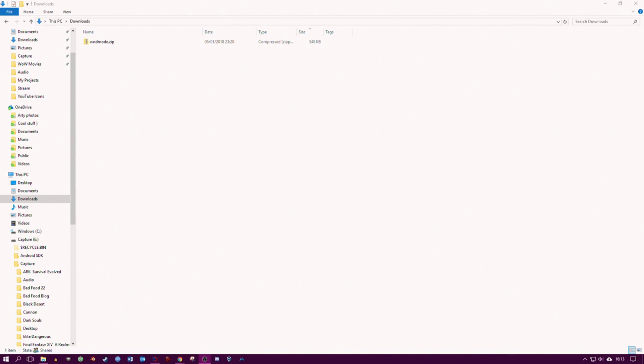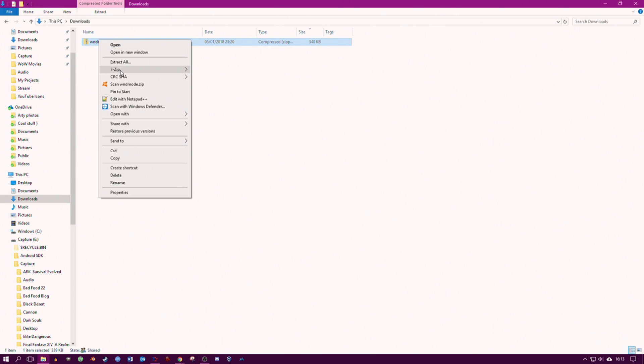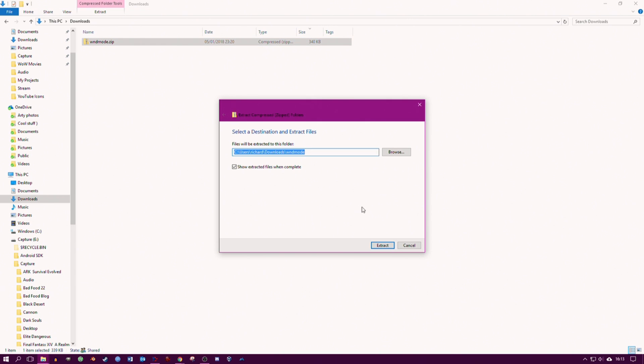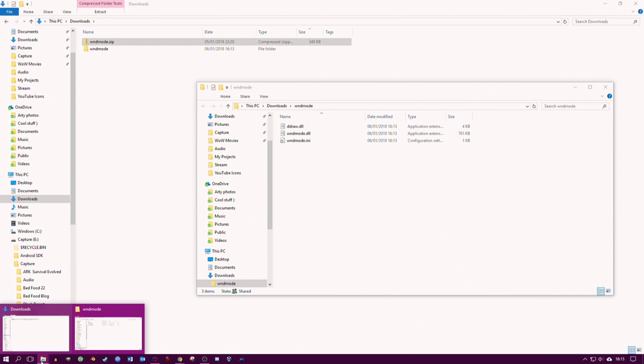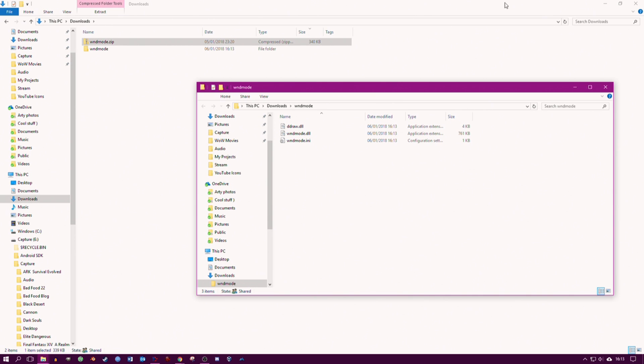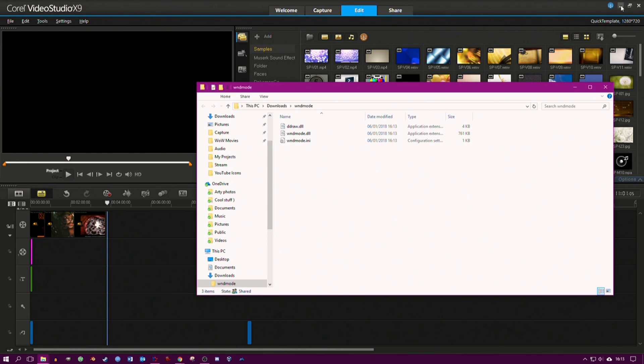In order to resolve this problem you'll need to download this WND mod, unzip the file — I'm going to extract them all into here. Inside the zip file you'll find two DLLs and an INI file.